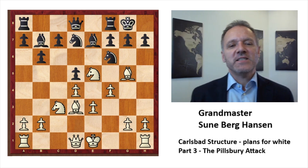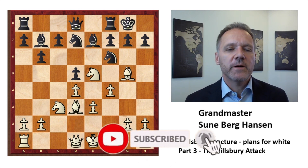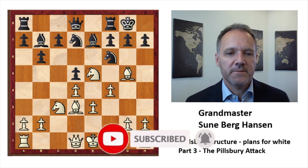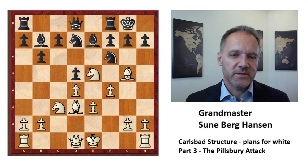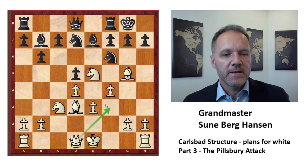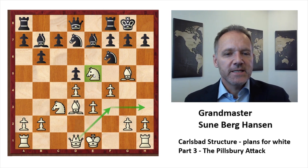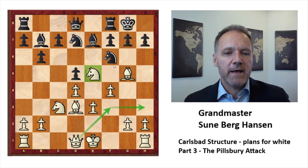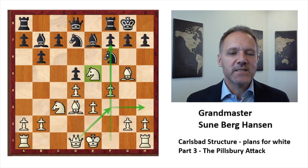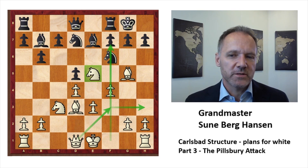We should notice that when white is doing this — this is the Pillsbury Attack — we've actually probably seen it a lot recently in some Semi-Slav positions where it also makes sense to play this way, and it is very dangerous. White has an easy attack on the kingside and already this knight is very strong. If you take it you will open the f-file. This is something you should be careful about; usually black should be able to deflect this knight or play around it.